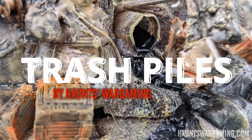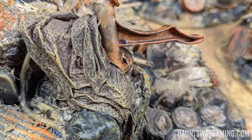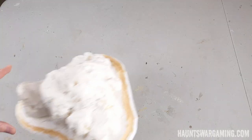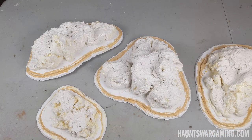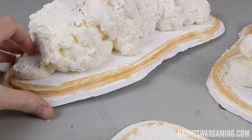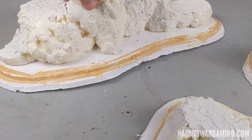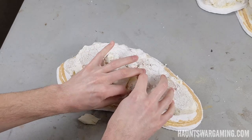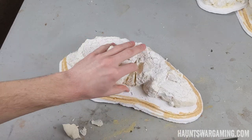Today we're going to be making some piles of trash — this is going to be the first video in a post-apocalyptic terrain series. I have these spray foam rock piles that I started about two years ago; they've just been sitting around collecting dust. It was kind of a failed project — the foam bowed the foam board — but I thought they might serve as a good base layer for some garbage piles. I'm only using three of them in this video.